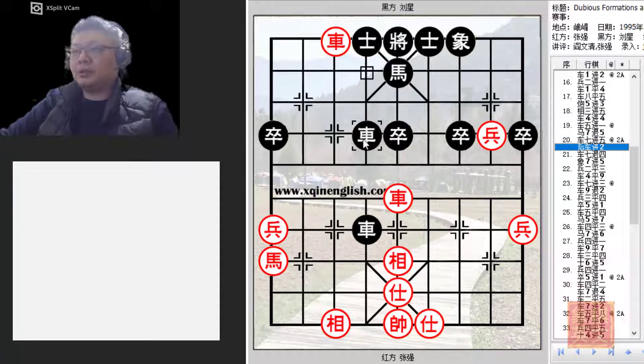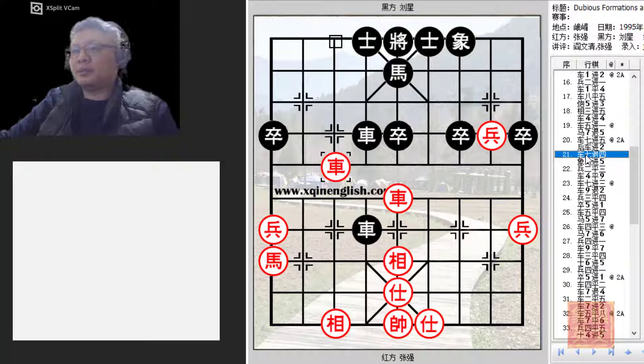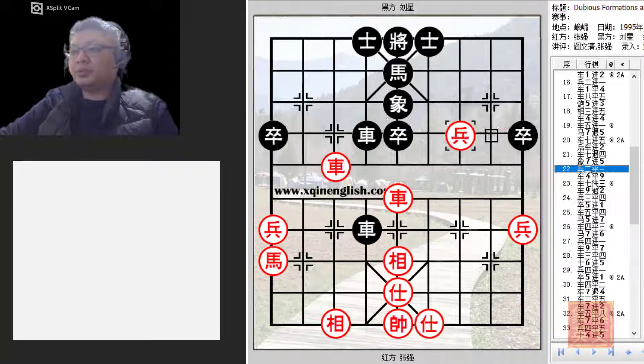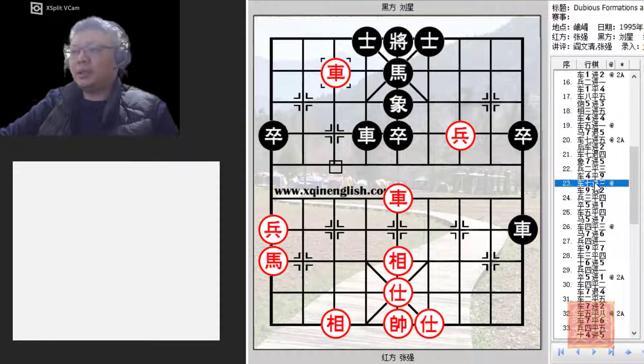Black continued with R-+2 to protect the central pawn and also attack the red chariot. Black moved his chariot to safety and again tried to solidify his defense to allow his horse to develop. P2+3 — the pawn would now attack. R4=9 and black advanced his chariot to threaten the horse. This move served two purposes: not only would it prevent black's potential R4+2 discovered attack to trade chariots, it would also lay the foundations for further attack.